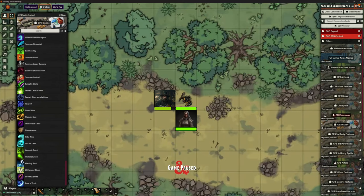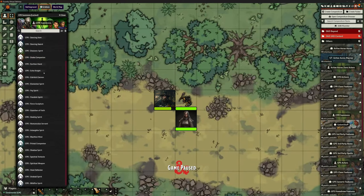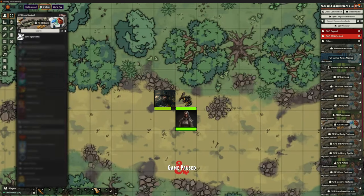We've got all these spells — lovely jubbly. We've got some summons as well. No images on them yet, but as you can see this is what's being worked on — Manifest Mind, Shadow Spirit, Spectral Tentacle. These guys are on it; it's incredible the amount of work they've done.